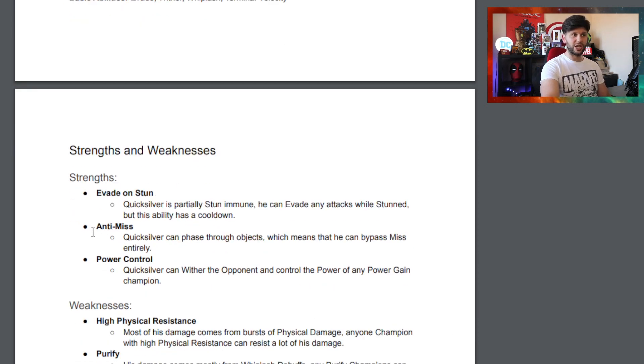Right off the bat, being an anti-miss champion is just a great thing. Quicksilver is partially stun immune - he can evade any attacks while stunned, but his ability has a cooldown. That can look to be a bit of a frustration as a defender, but from an attacking standpoint it could be helpful for things like encroaching stun. There are two key things about this champion: his damage potential and his counteracting abilities - momentum and whiplash.